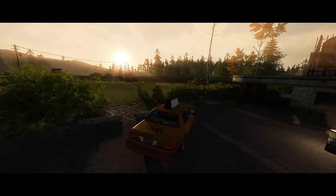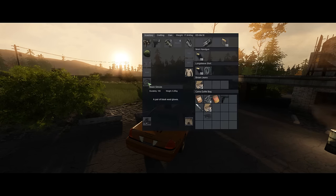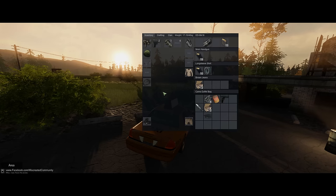One of the changes they made is that when you're in a car now, you can go into inventory and eat food if you need to.